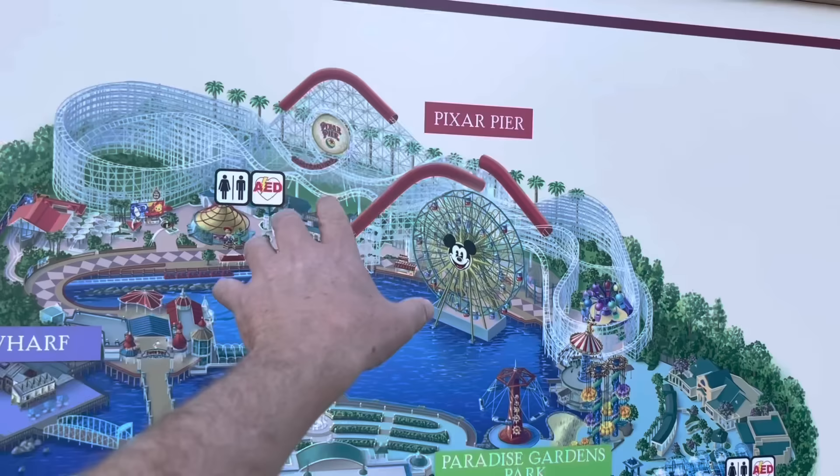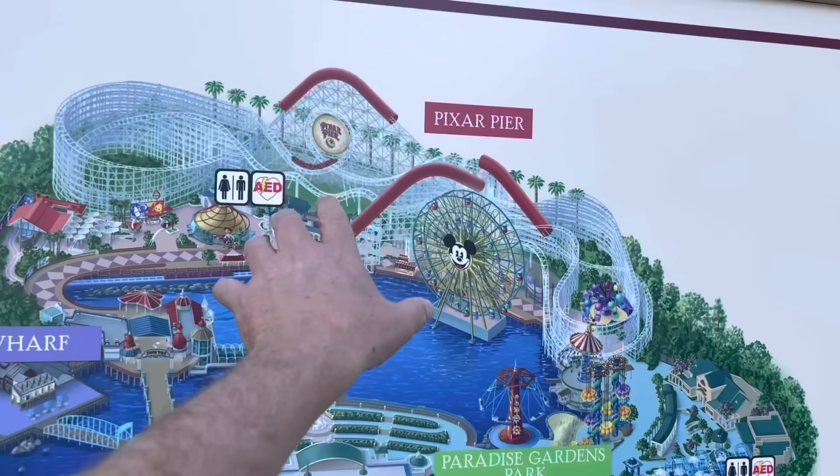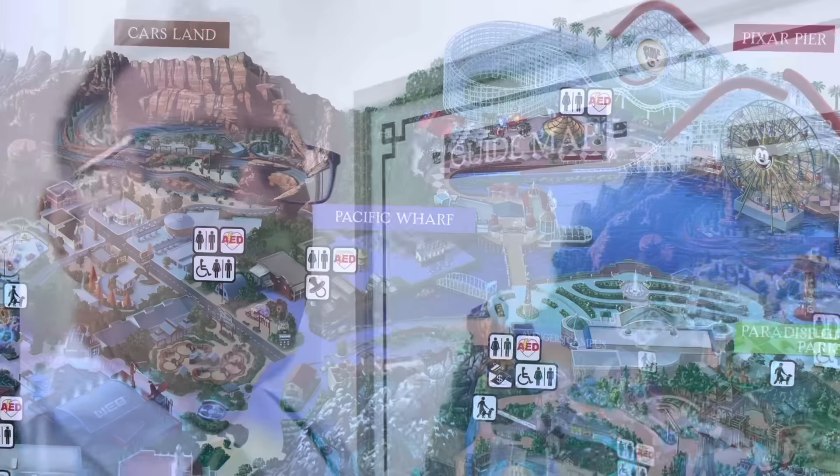You have to decide — do you do Avengers Campus and Cars Land first, or do you come over to Pixar Pier first? You can't really do Pixar Pier and Cars Land first — it's too much of a walk. I'm going to assume you're thinking of Cars Land first, so let's talk about how to do that.